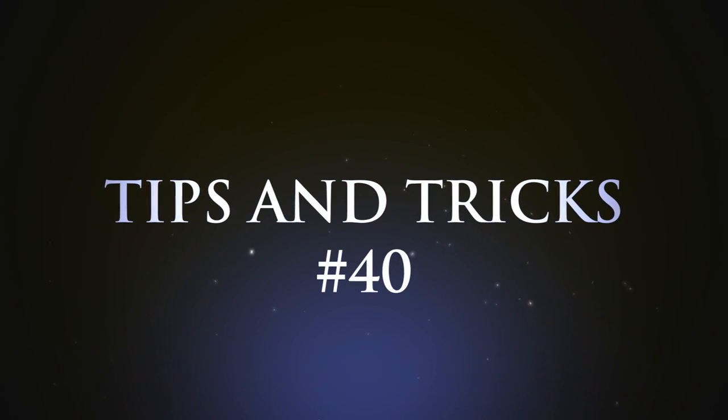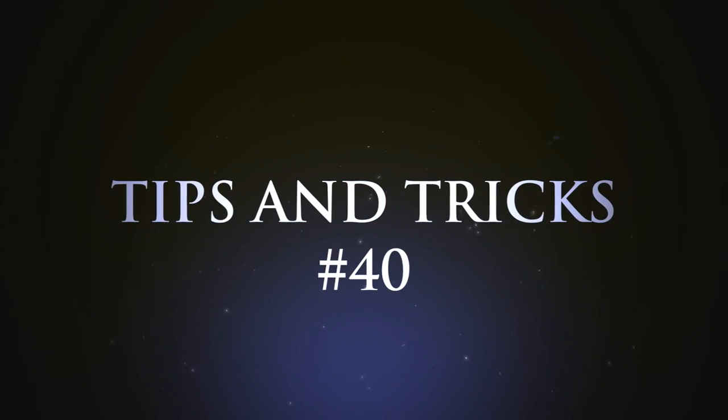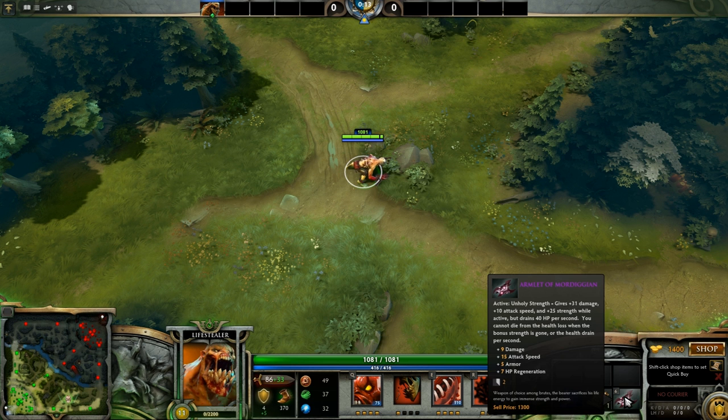Hey guys, welcome to Tips and Tricks number 40. Today we're going to look at Armlet toggling. Armlet is a great item that, when activated, gives the hero 31 damage, 10 attack speed, and 25 strength, while also draining 40 HP per second.